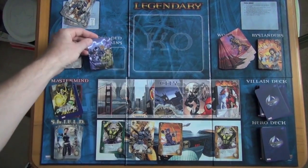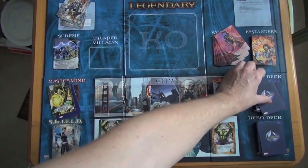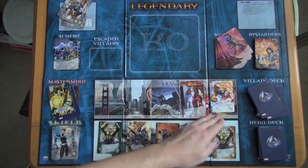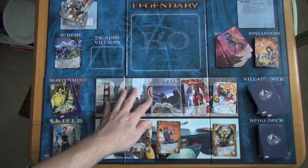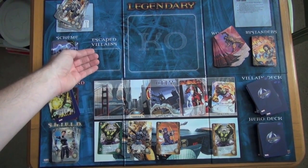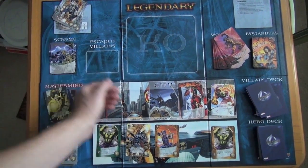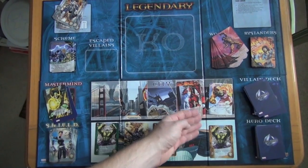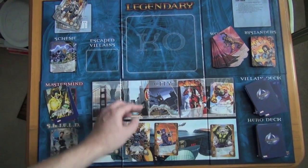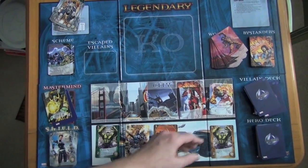Whenever you reveal a bystander it gets tucked under the rightmost villain. If you draw a scheme twist card you do whatever the scheme says — sometimes the card stays in play to represent something. If you draw another villain, the existing villain moves over and the new one comes in. If the villains move all the way across the board and a sixth would come up, the one on the bridge escapes. Villains can have special abilities that trigger when they escape, enter play, or when you fight them.